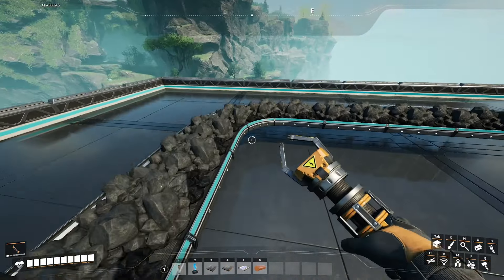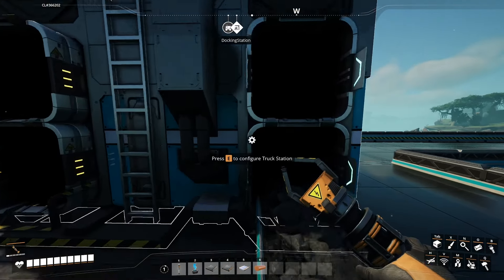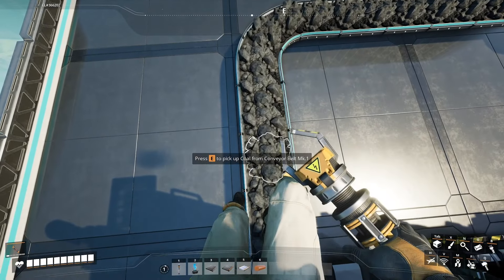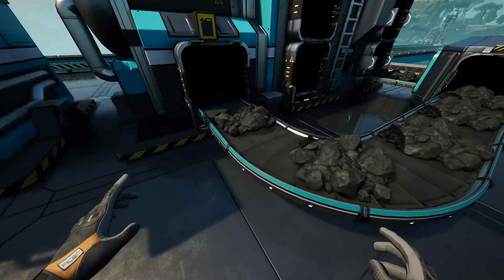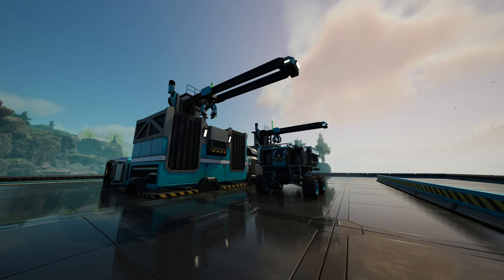Something you could do — which I somewhat recommend — is that whenever you have an unloading station, you add a splitter from here. This way you don't have to place down two truck stations right next to each other, one for fuel and one not. Of course, there might be scenarios where you've got multiple truck stations in a row loading a resource onto a truck or tractor — that's why I recommended the first tip if you're in one of those situations. But if you're not, do this instead.